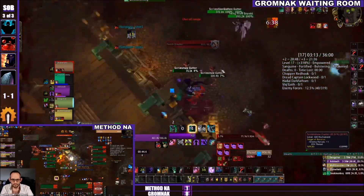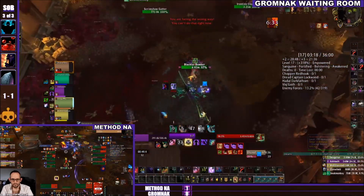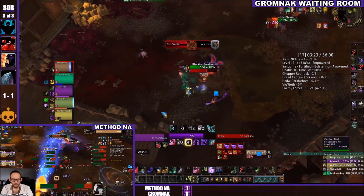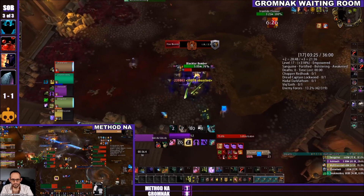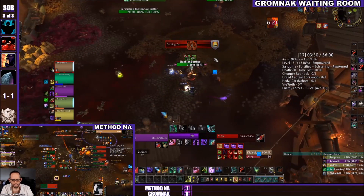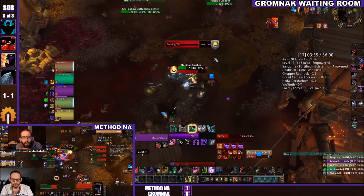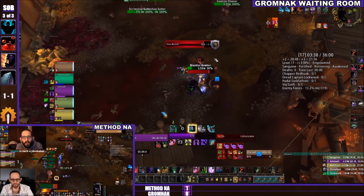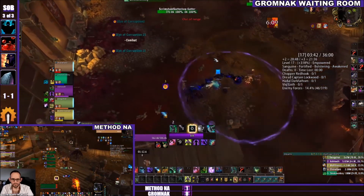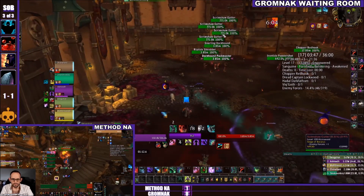Gromnak Waiting Room has a Black Tar Bomber CC'd off to the side — if you're playing Horde you might not know this mob, but it throws bombs dealing about 60% of your health each hit, and that damage is unavoidable. There's also an Iron Tide Raider who throws unavoidable physical hooks, and you can get combo'd by both simultaneously and instantly die. They did a good job CC'ing that, while Method NA has already killed the first boss.